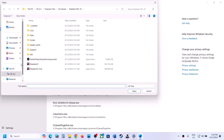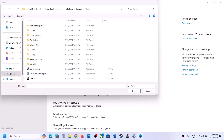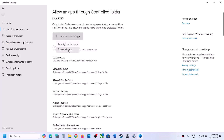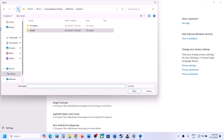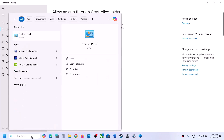Click Yes to allow, then click Add an allowed app, Browse all apps. Go to the game installation folder, open the game folder, then KPInfinite > Binaries > Win64 and select the exe file, click Open. Again click Add an allowed app, Browse all apps, and select the second exe file, click Open. Those are the two exe files to add.